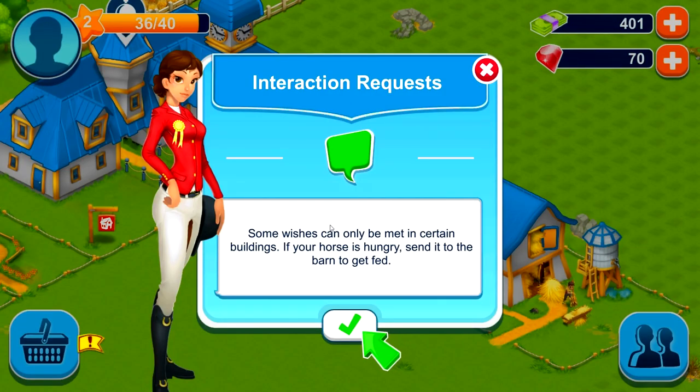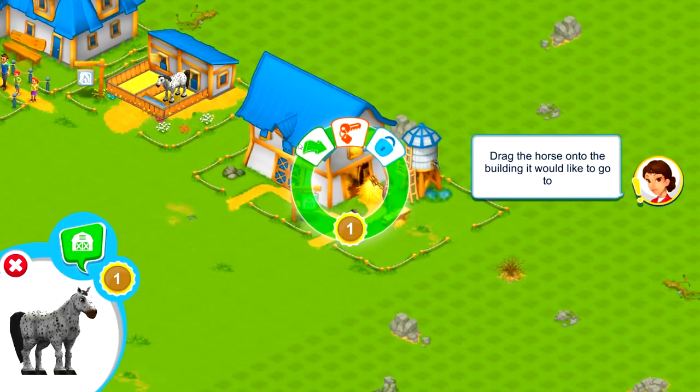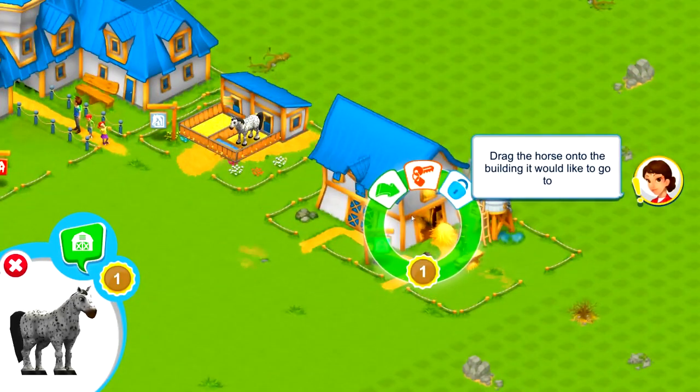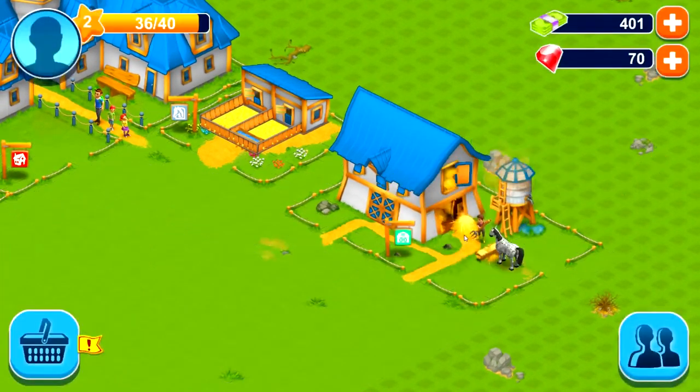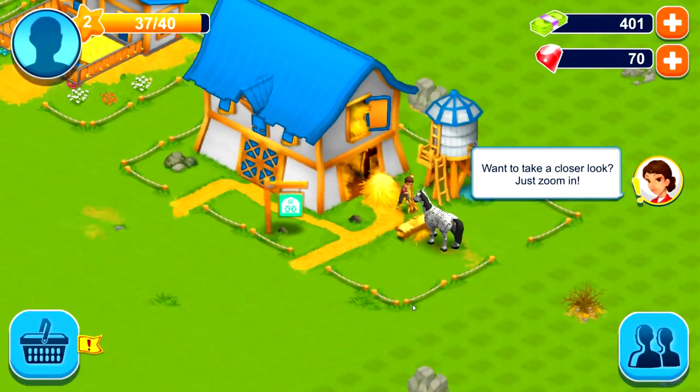Interaction request: some wishes can only be met in certain buildings. If your horse is hungry, send it to the barn to get fed. So we click on this icon above the horse, then drag the horse from the bottom left portion of the screen to the circle where the barn is. Boom — the horse is now in the barn and is eating. Want to take a closer look? Just zoom in. I already figured that. Pretty cool. I like it so far.